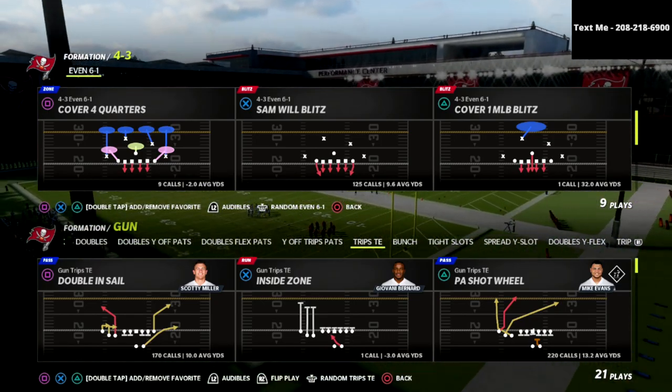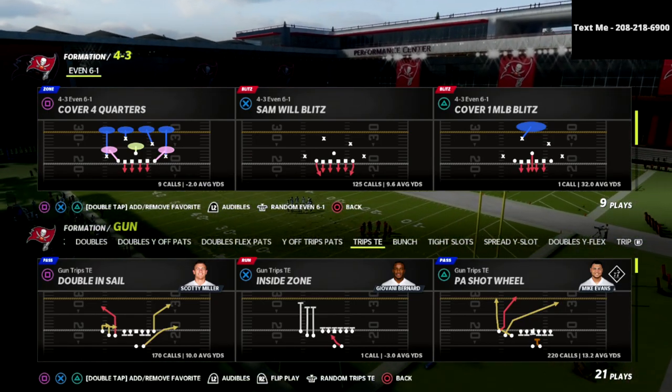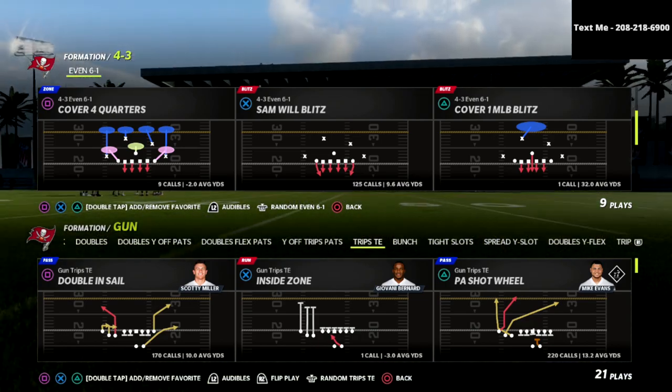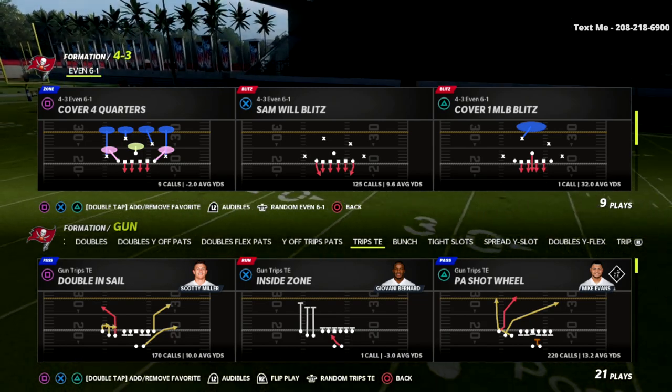You can use this defense to get instant pressure against the trips tight end. Guarantee yourself that you're going to get more sacks, force the opponent to throw into your defense, and get more turnovers.